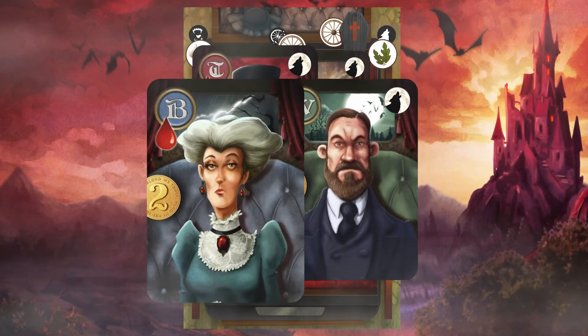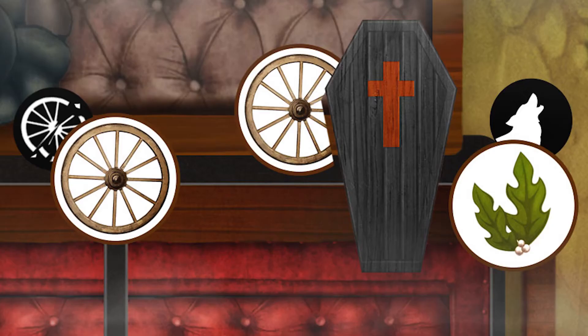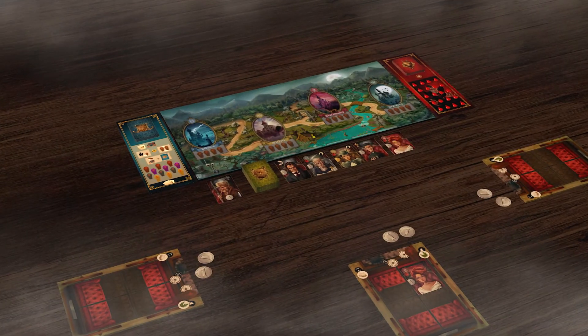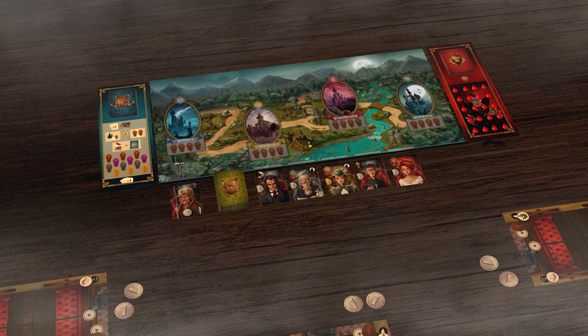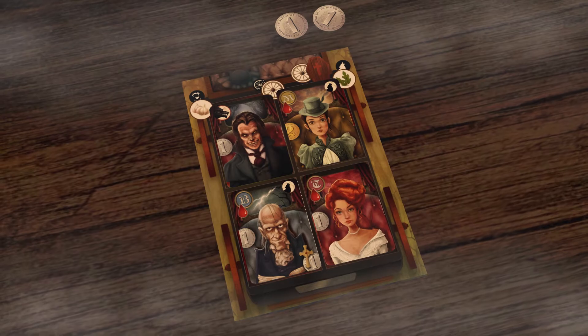You have a carriage in which you can carry up to four passengers, plus a vampire hidden in their coffin. In your turn, you have two possible actions: draw passenger cards to your hand, or load your carriage to travel.